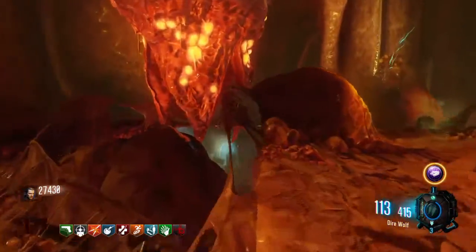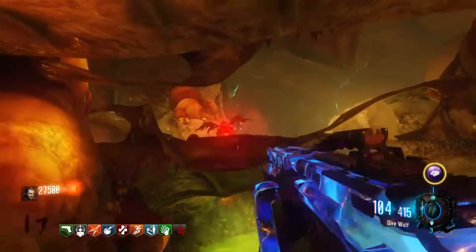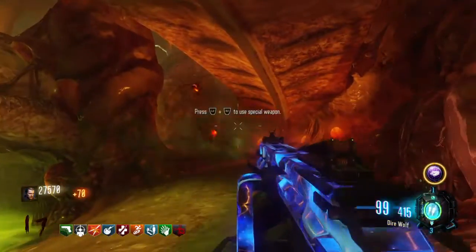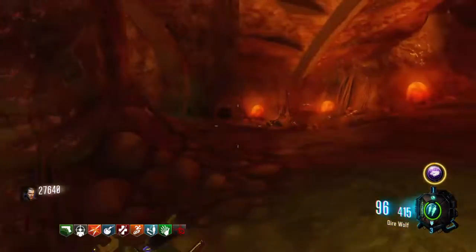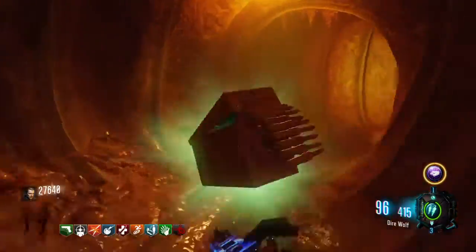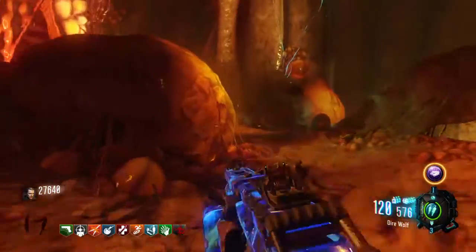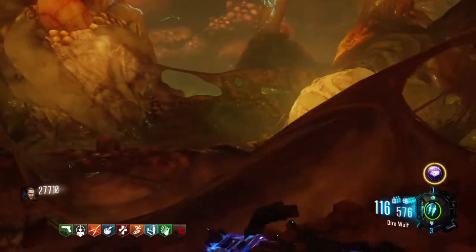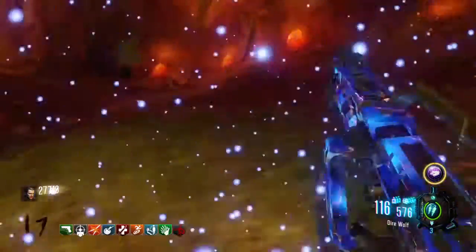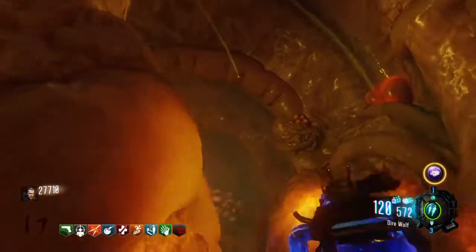There's two Margrets down — I should have one left somewhere. Or did I kill all three? I don't think I killed all three. I can't hear one — maybe I did. The Margret is dropping max ammo, which comes in perfectly. So once you've killed the Margrets and you need three ironies again, we'll just get rid of these.